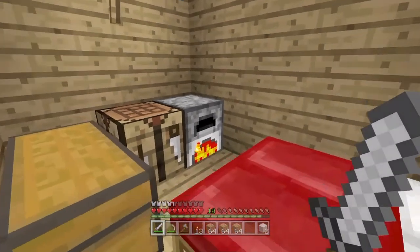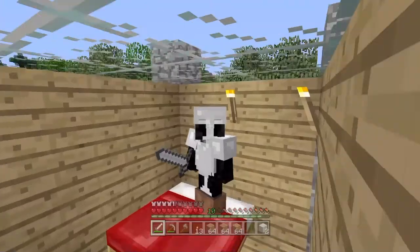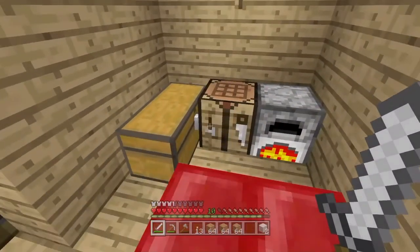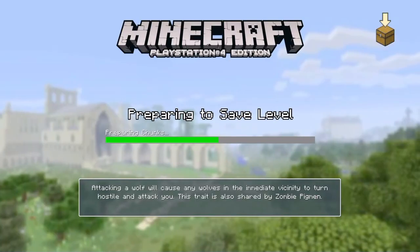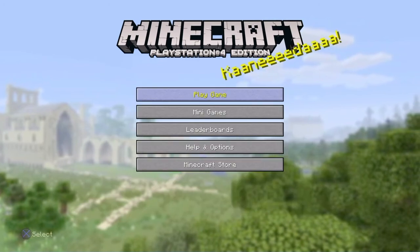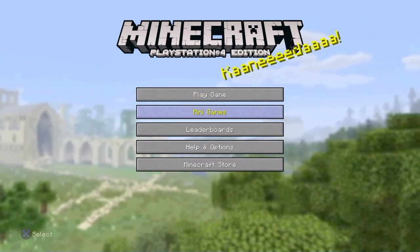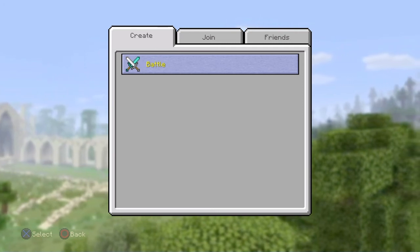Hey guys, it's Dave, and today we'll be playing Minecraft minigames on the console. It's like command blocks — I made it with my sister. Let me just get into the menu and show you that I'm not lying. Here you go, minigames. I'll just give my sister a controller.